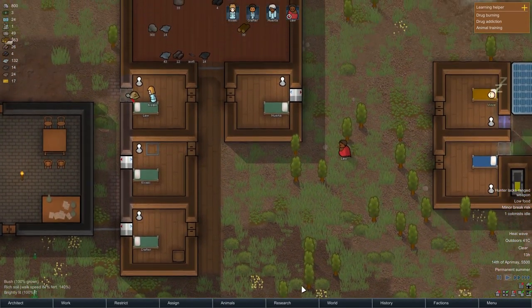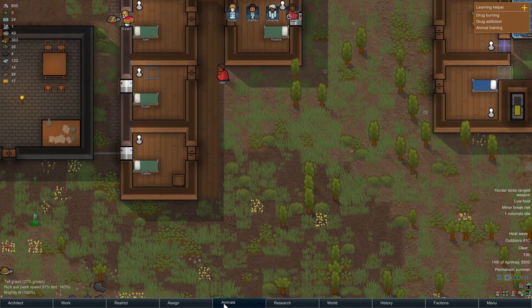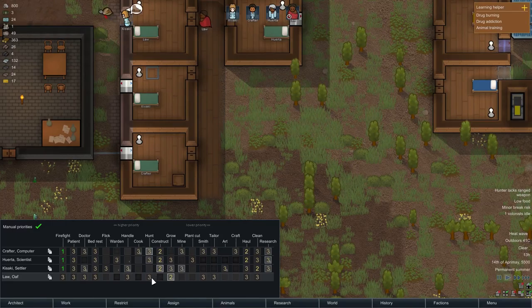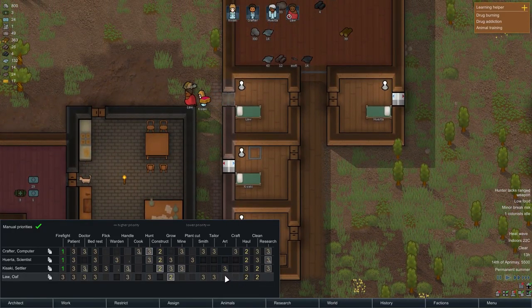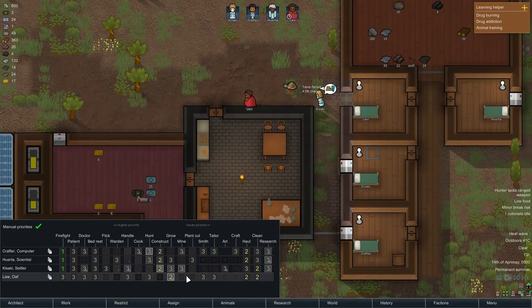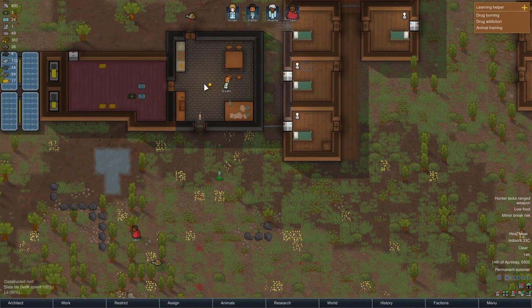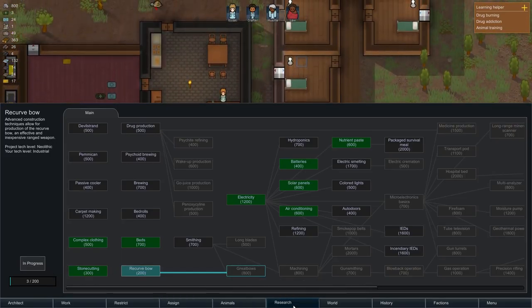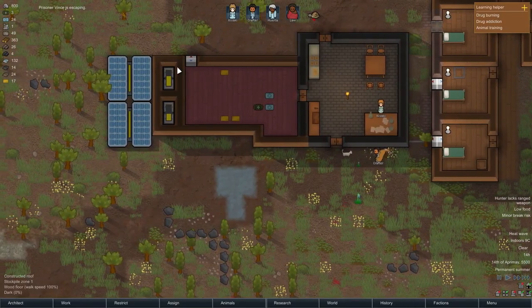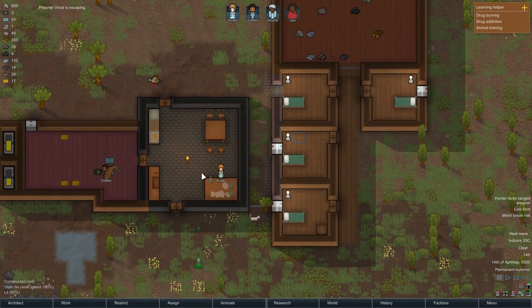Outdoors is 40 degrees, let me check indoors here. Law, I'm going to set you to research — you cannot research. Okay, let's do cleaning, then hauling, plant cut, mine, and flick. Now we've got some more work to do. Law is going to mine that. Kisaki is now researching the recurve bow. Prisoner Vince is escaping — you know what, it's fine, I wanted to release him anyway.